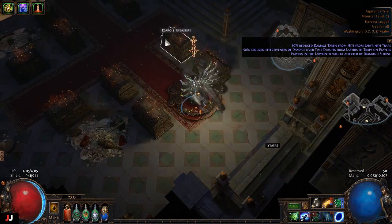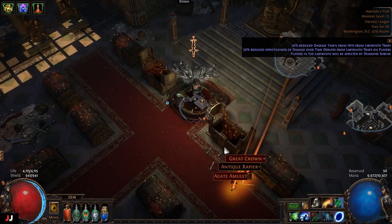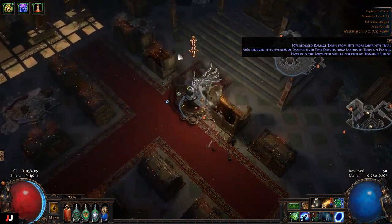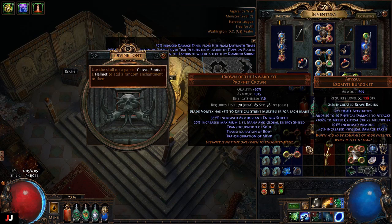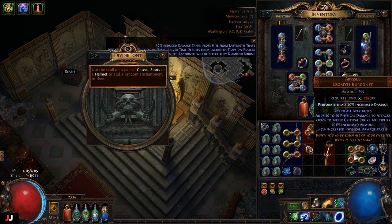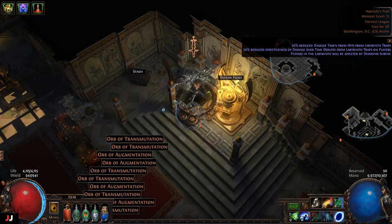Alrighty, next lab here we go, two keys again. That was bad — maybe we'll get some redemption with a good enchant. I'm feeling this one. No. I don't think that will sell; someone in a YouTube comment said that was worth something so I'm gonna look at it, but I'm pretty sure it's not. So that lab we made maybe an alchemy with the alteration shards and that's it.